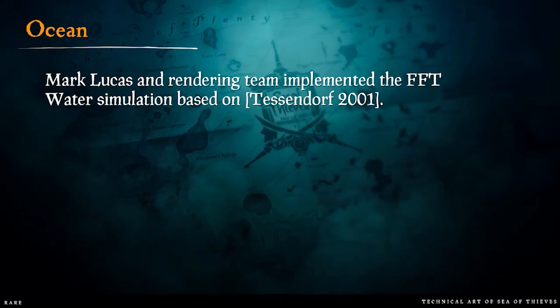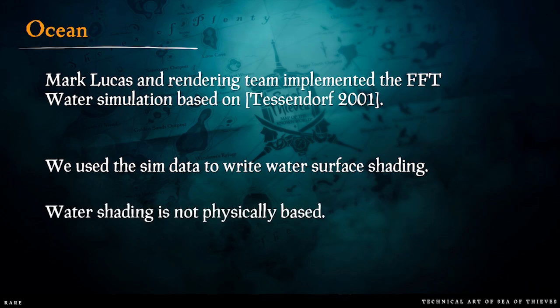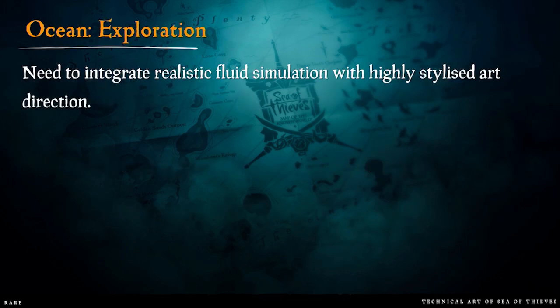Let's begin with the ocean, which is possibly the most notable feature of the game. Mark Lucas, our lead rendering engineer, and the rest of the team implemented FFT water simulation based on Tessendorf's Simulating Ocean Water paper from 2001. It's a fairly straightforward implementation, and on the tech art side we were mostly focused on using the sim data to develop the water surface shader. It's not physically based — we haven't found any particularly good models for water surface shading. Our main problem was how to integrate this with a highly stylized art direction, because the realistic water from the Tessendorf FFT method is very noisy with lots of high-frequency detail.